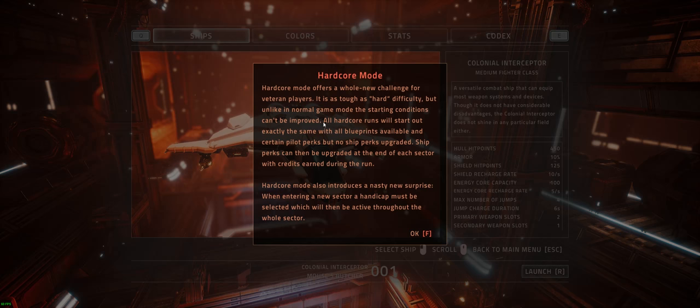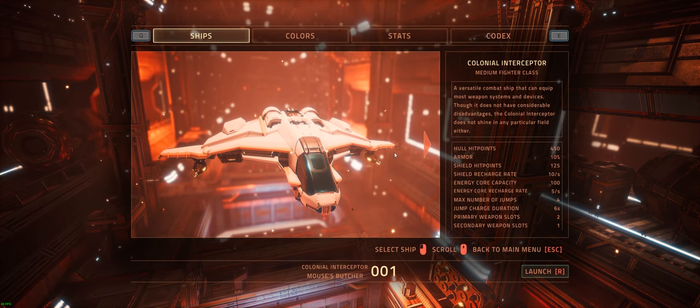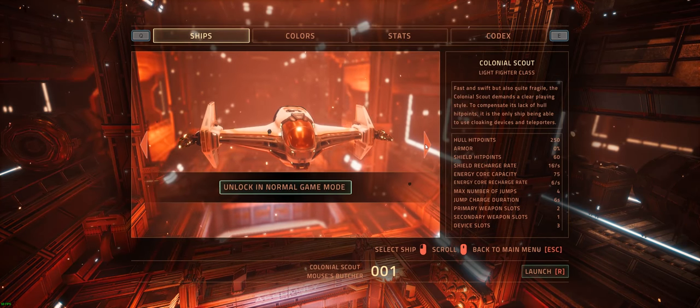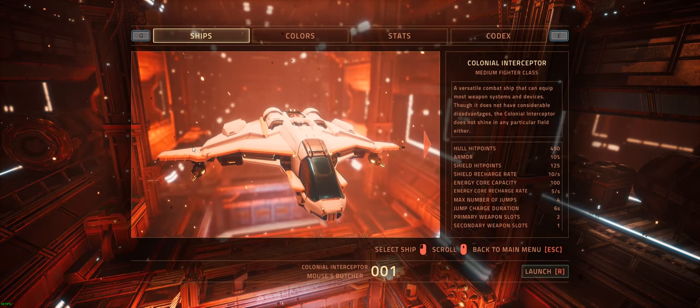Ship perks can then be upgraded at the end of each sector with credits earned during each run. Hardcore mode also introduces a nasty new surprise — when entering a new sector, a handicap must be selected which will be active throughout the whole sector. Well, that's rather interesting. I sometimes struggle on normal mode and I've never tried hard mode, so Hardcore is going to be a little bit different. Listen to the Hardcore music there.